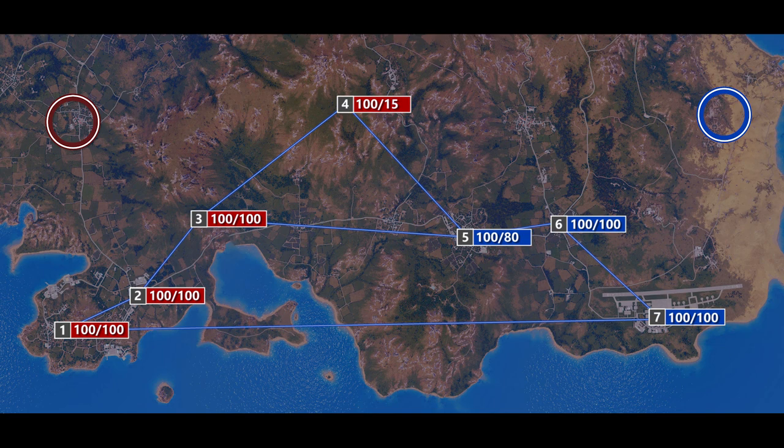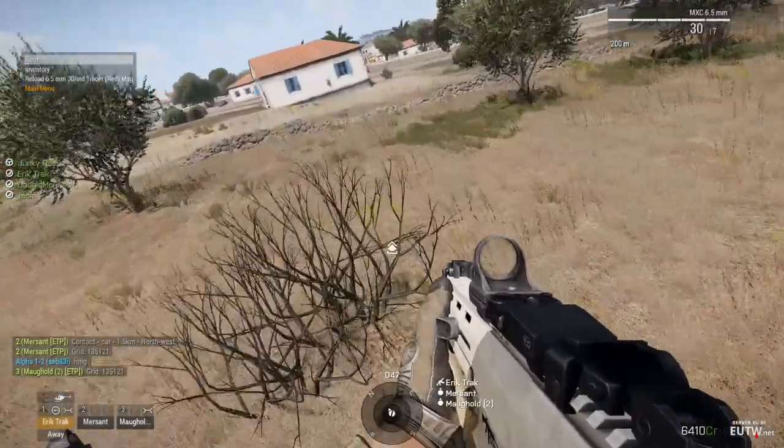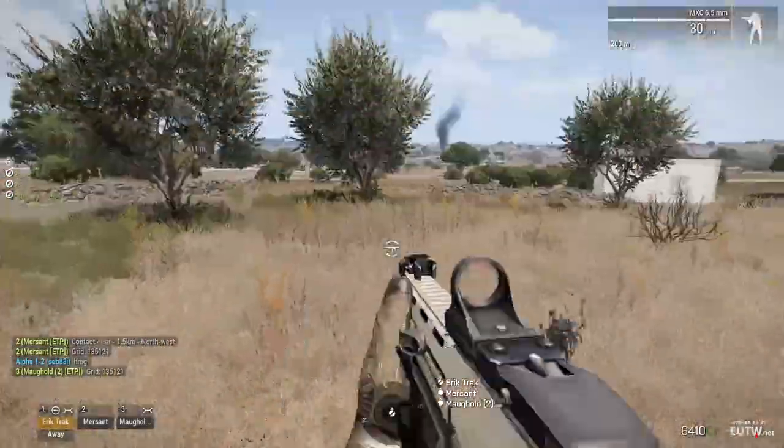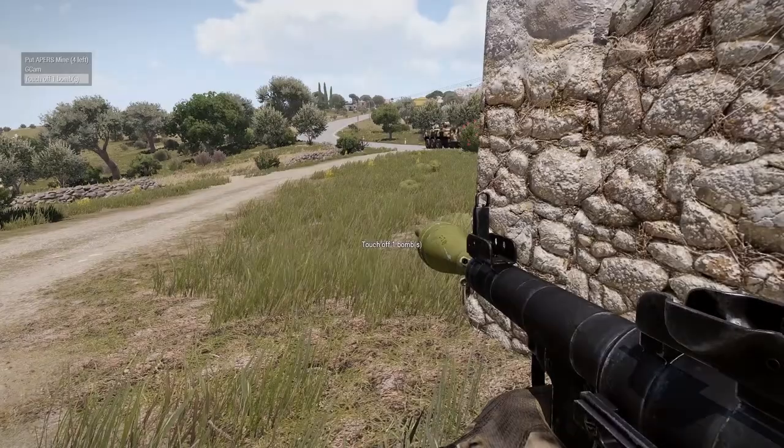Finally, about helicopter insertion — when it's good to use and when it's not. The rule is simple: use fast travel as much as possible, and there must be a good reason to use a different travel method. Helicopter insertion is good for opening a second front, scouting an area, or setting up an ambush. Helicopters are also good for finding an enemy MHQ or destroying a well-covered tank or APC, but not for normal insertion.